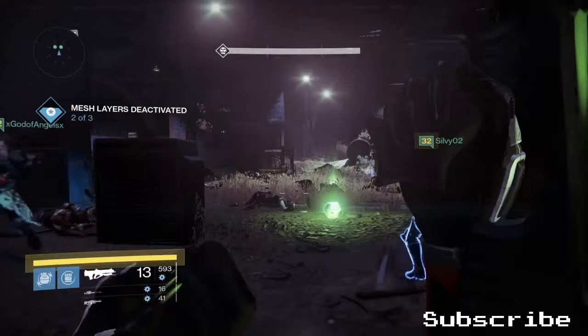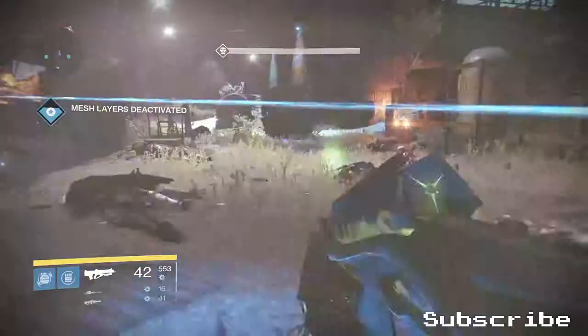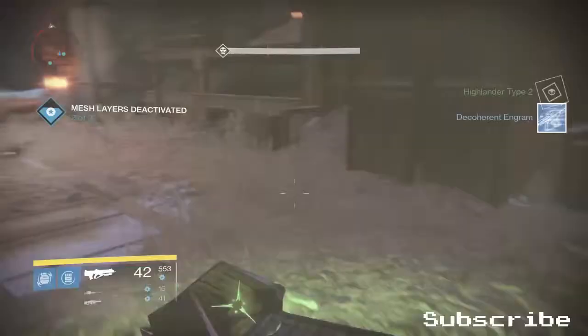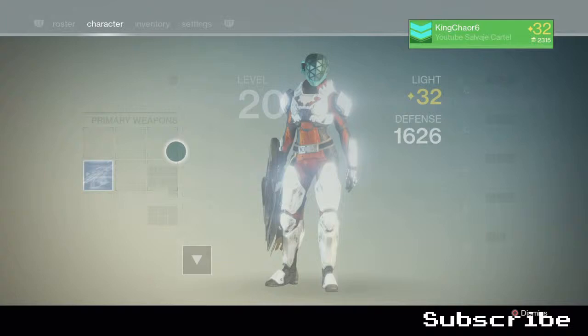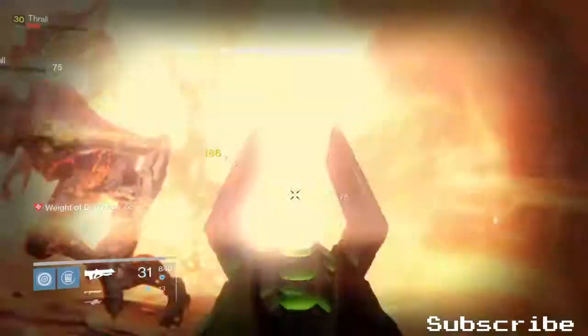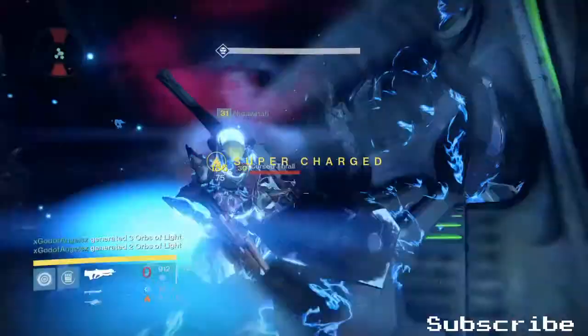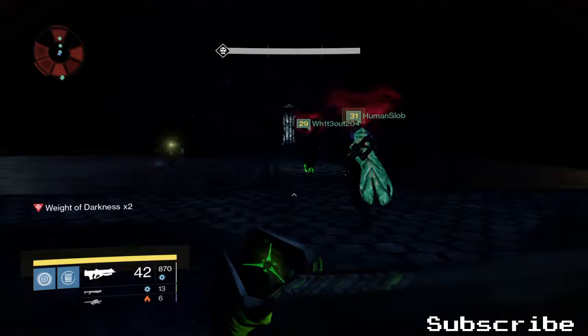Let's start with the bad things about the Necrochasm first and then move on to the good things, which aren't really a lot. Right now the Necrochasm is probably the worst exotic in Destiny. You might think No Land Beyond is the worst, but you're kind of wrong because No Land Beyond is amazing for the heavy ammo glitch — where you waste your primary ammo and get more heavy ammo drops. The perks that the Necrochasm has are Cascade, Range Finder, and Cursebringer.